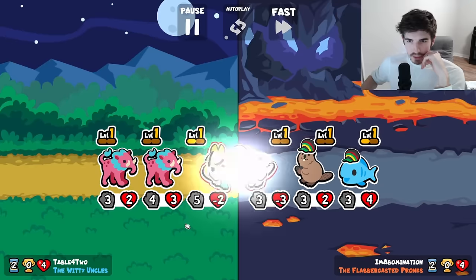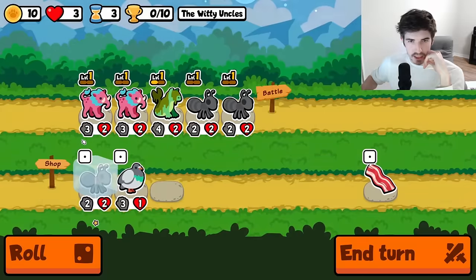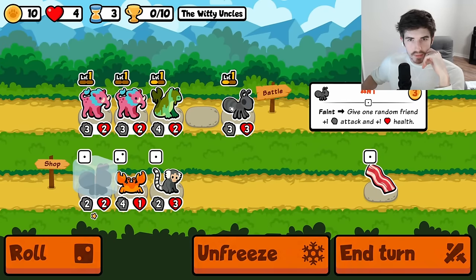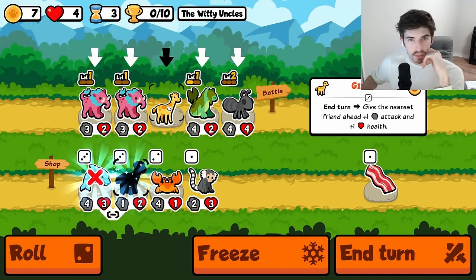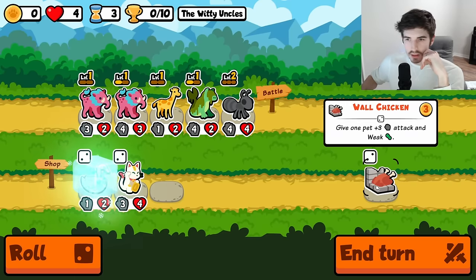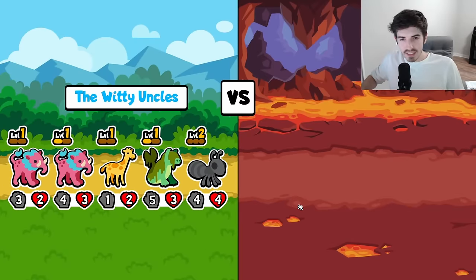Big hit from the end, but not big enough — we lost to the Jamaican fish. Ooh, giraffe me — huge! Next turn we combine the baku, throw in a little wall chicken, and then we're golden.